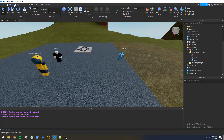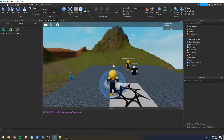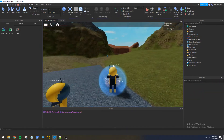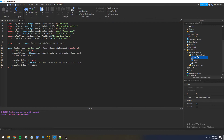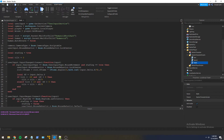That should be good. Let's put this guy back into starter player and run it again. Now it should be aiming properly — and perfect! Both arms are now aiming correctly as we look around. It's in its own local script, so that is great.